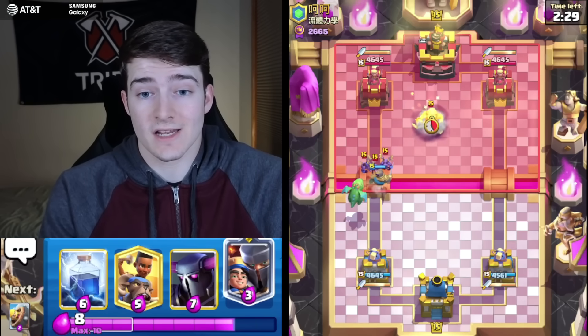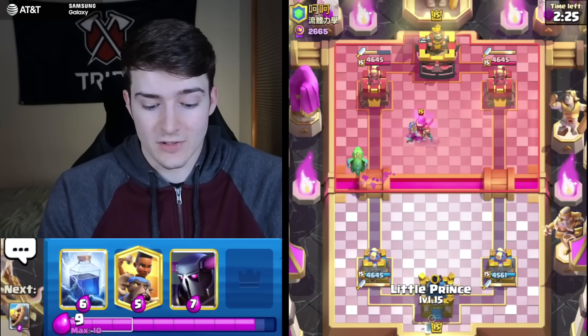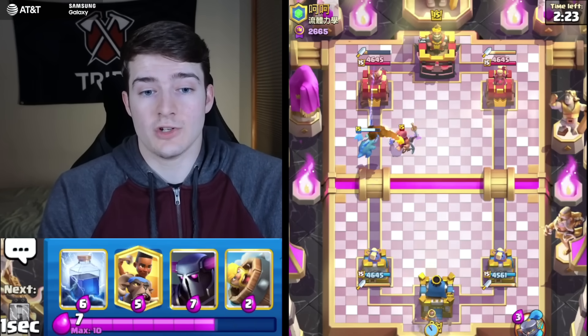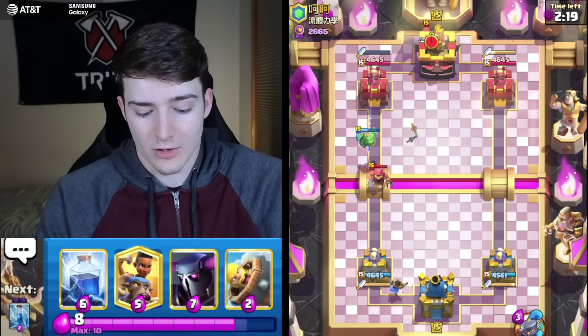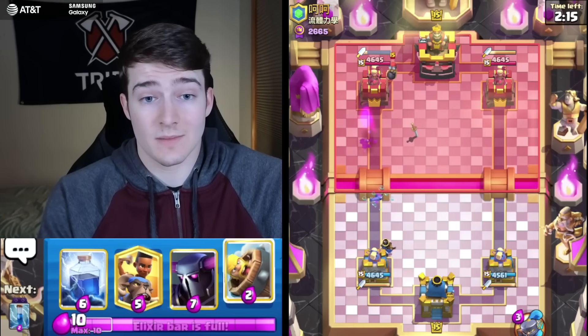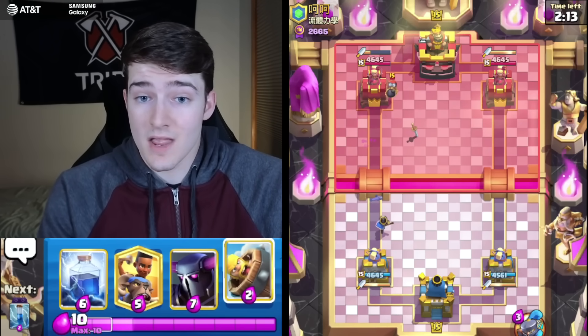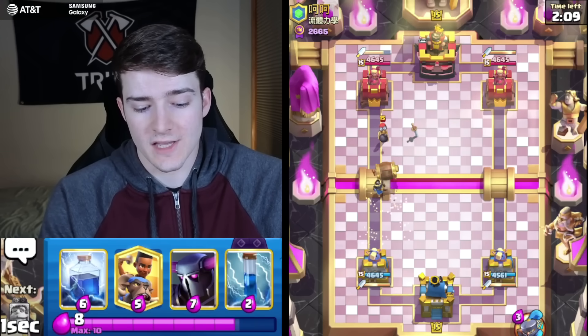There's even a lot of E-Giant in this meta too, so in general Pekka Ram is doing very good against a lot of those decks. That's why I saw plenty of people running it inside the top 100 — pretty good sign that Pekka is back and in a good spot. It makes sense too because Pekka recently got that range buff which really helped her out.